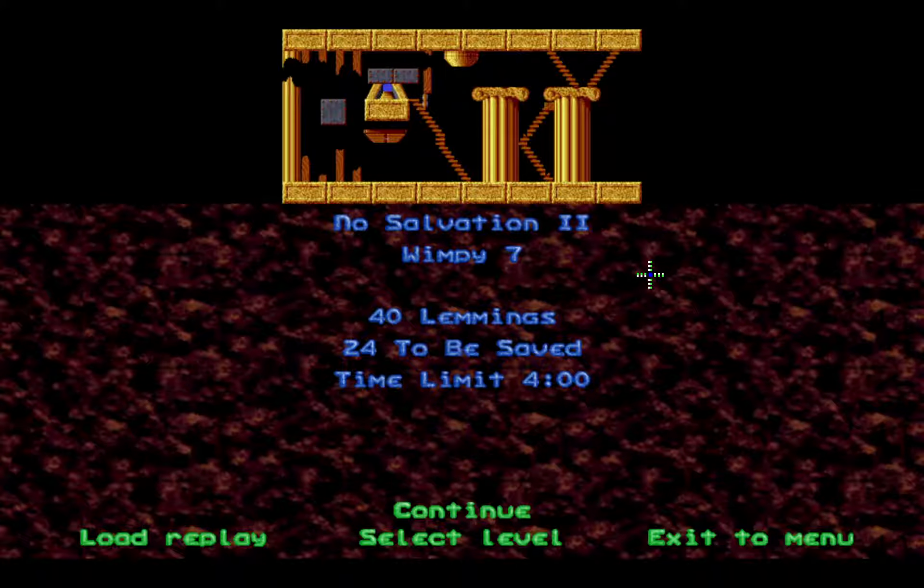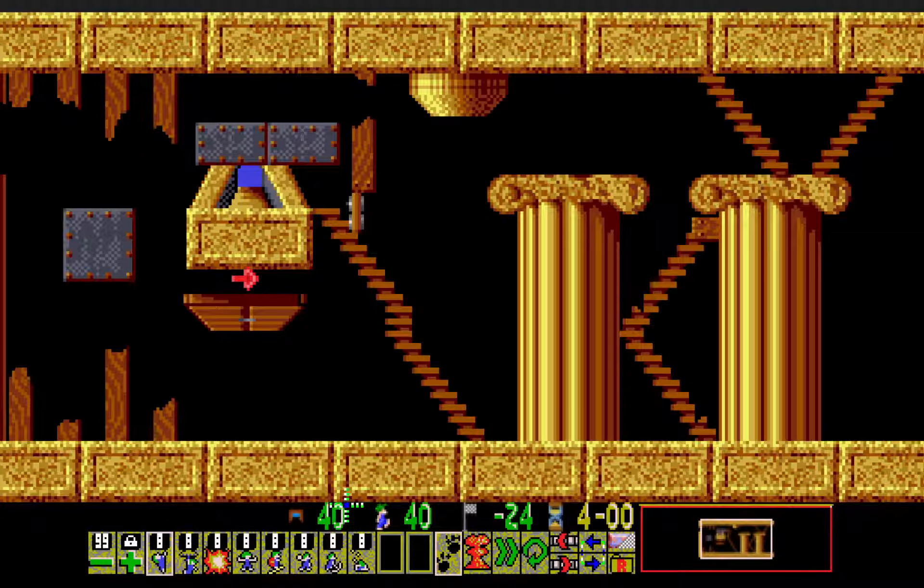Wimpy 7, No Salvation Two - 40 lemmings, 24 to be saved here. And now we only have a timeline of four minutes, so one minute less here. And yep, two less of each skill now, so now we're down to eight of everything.